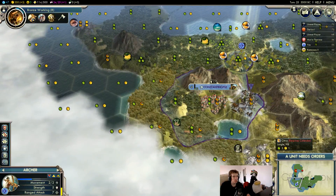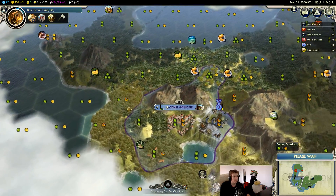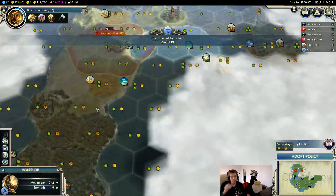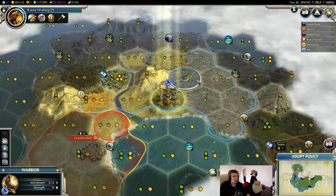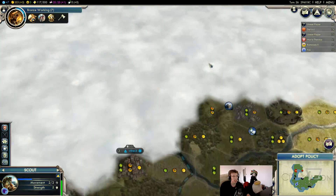I want to heal him, but at the same time I also kind of want to just explore this area down here — see what we've got. I'm definitely tempted to follow the barbarian up here to take the worker.